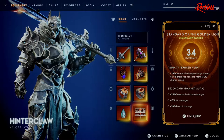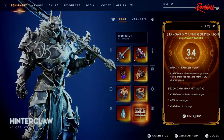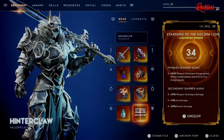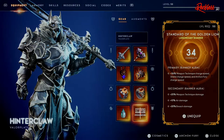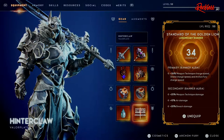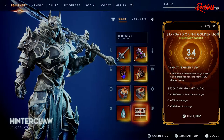For the banner I'm using the Standard of the Golden Lion. The primary is a banner aura giving plus 36% weapon technique charge speed, shield charge speed, and Archon Fury charge speed. For the secondary we have plus 25 weapon technique damage, plus 13 air damage, and plus 20% breach damage. The air damage doesn't really help much, but until I can get better rolls on it, this is the one I'm going to use.